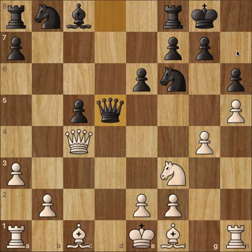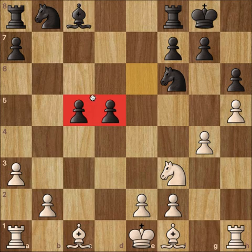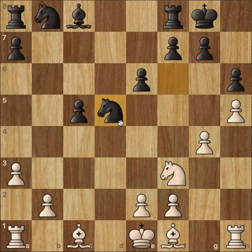Now we have queen to d5, asking if black wants to trade queens, and Kasparov says okay — queen takes d5, knight takes d5. This is another minor inaccuracy; what should have been played is just e takes d5. After e takes d5, you'd have pretty good connected pawns. Knight takes d5 leaves you with an isolated c-pawn, and connected c and d pawns are definitely better than an isolated c-pawn.